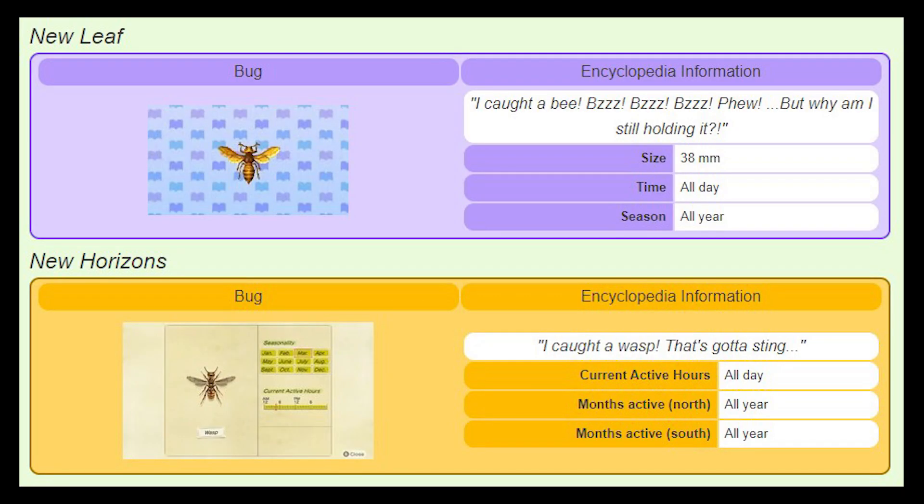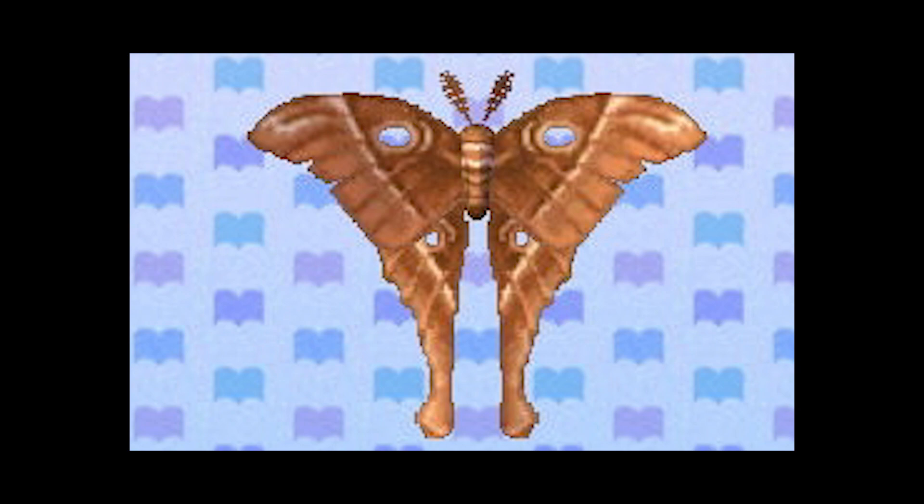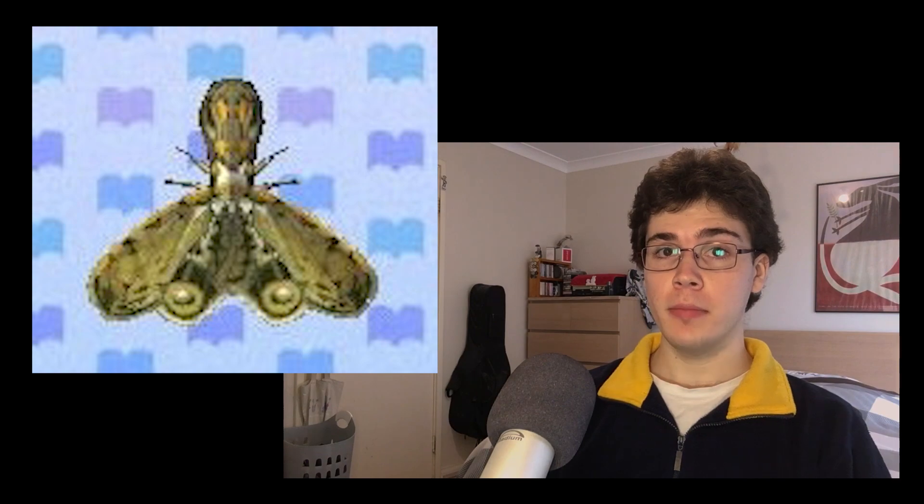The one that isn't okay is the bee, who has turned into a totally different species to become a wasp. They do the exact same thing and look the exact same, and I think it's a worthwhile distinction. The bug that has been entirely replaced is the Oak Silk Moth, to become the similar-looking but completely different Atlas Moth. For creepy crawlies, the totally removed insects include the Lanternfly, the Paddle-tailed Dragonfly, and the House Centipede. And again, this isn't the first time bugs have been removed from Animal Crossing.